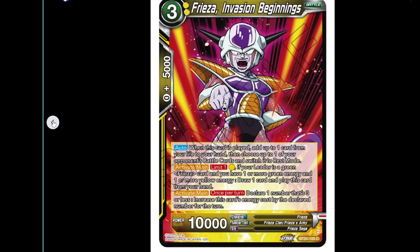The free-cost Freezer has 10k power. Auto when this card is played: add up to one card from your life to your hand, then choose up to one of your opponent's battle cards and switch it to rest mode. Activate main, limit one, pay yellow — if your leader is a green Freezer card and you have one or more green energy and one or more yellow energy, draw one card and play this card from your hand. At minimum that's turn two. Activate main once per turn: declare one number three or less, increase that energy card's cost by the declared number for a turn — really good for the whole Successor synchro-summon thing.